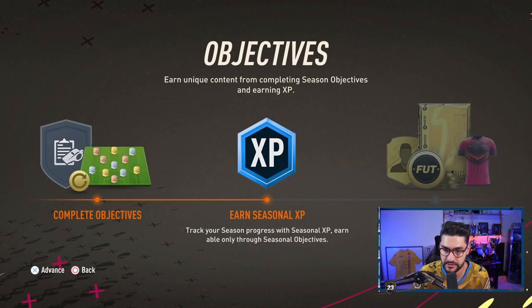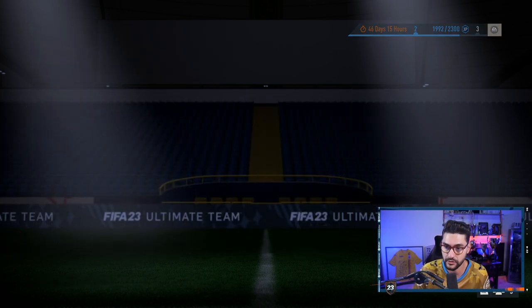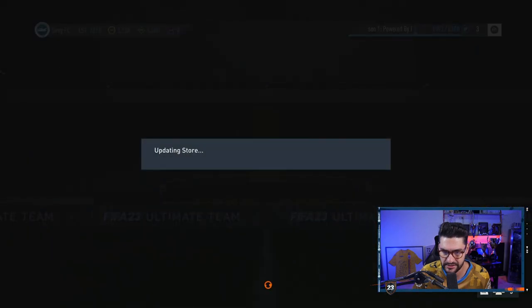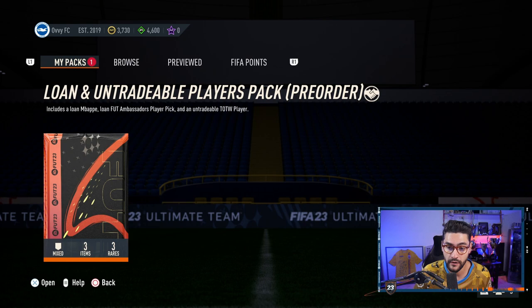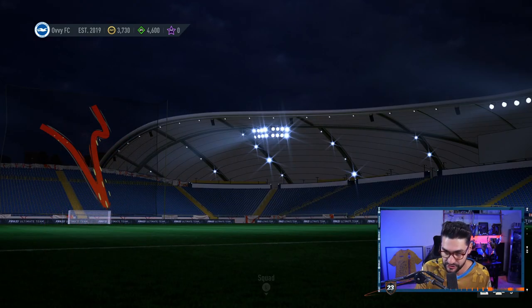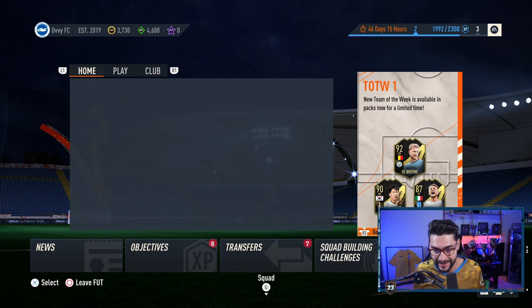Let's check objectives and milestones — we've got 1500 coins to redeem. From Foundations basics we have a few not yet redeemed. We've also got store-back loan and untradeable players — that includes a loan Kylian Mbappé, a Food Ambassadors player pick, and an untradeable Team of the Week player. A lot of action! But let's not get ahead of ourselves — let's first go and build our squad, and tomorrow's episode we'll open this pack and make improvements.